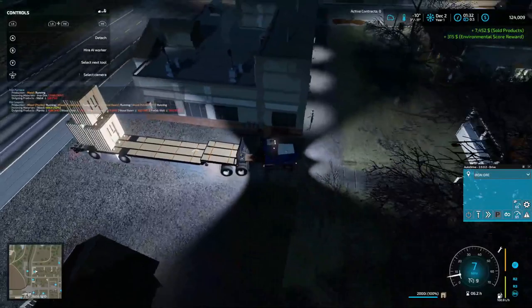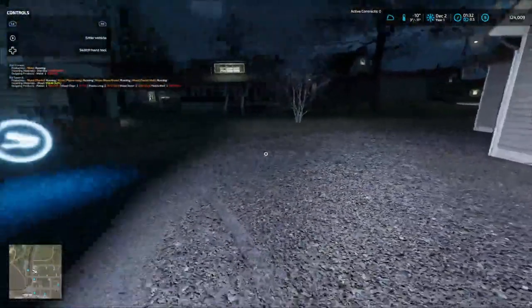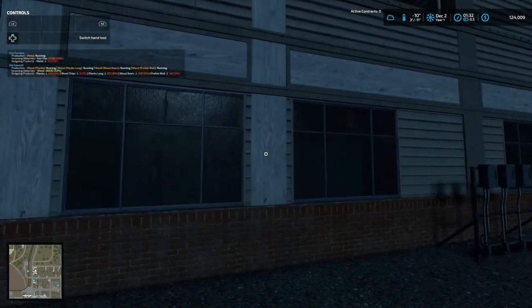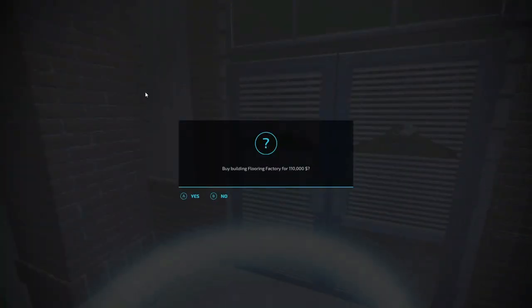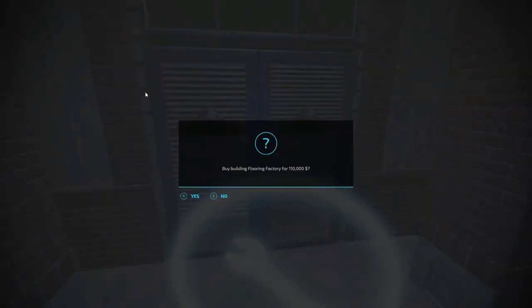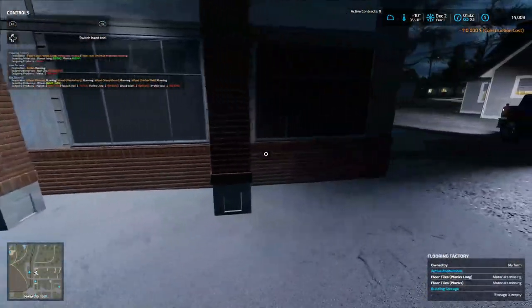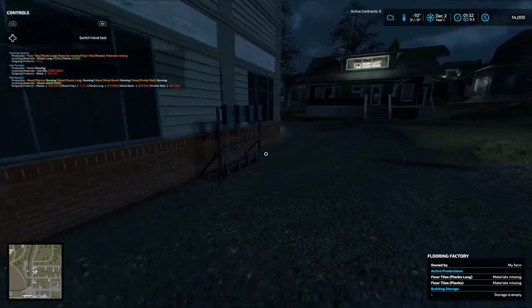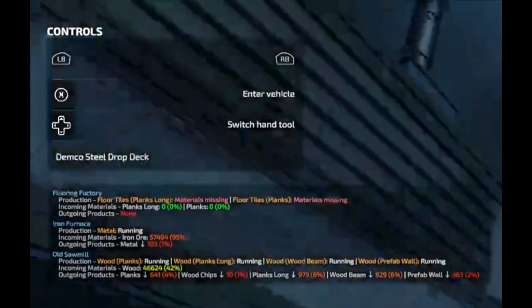I know where prefab walls can go. I turned on a mod — let's go in and see. Buy production floor for $110,000? We're at $124,000, so we should go ahead and buy it. And it's bought — but storage is empty, missing materials. So we just did all that for nothing. We need materials for the flooring factory.